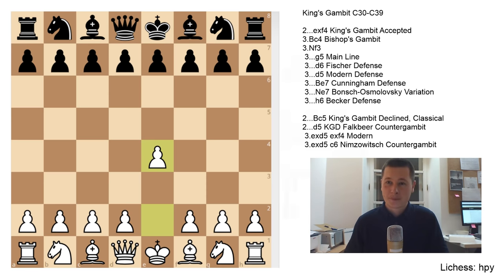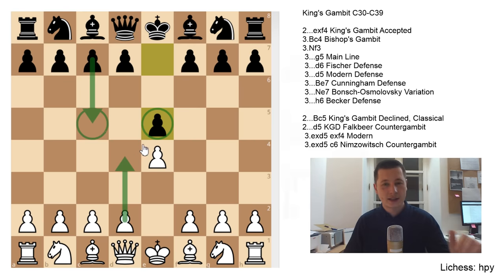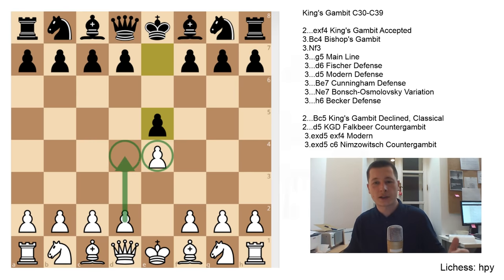Pawn to e4. Pawn to e5, the normal response by black, preventing a central expansion by white. The main aim of the move e5 — same as the move c5, which is the Sicilian defense — is to prevent the easy d4 for white. If white manages to get d4 in with these two pawns in the center, white is going to have a comfortable central spatial advantage and a lot of control, controlling all the key squares. And black wants to prevent that. That's why black plays e5.